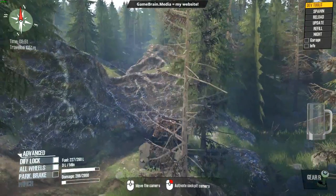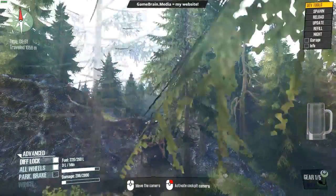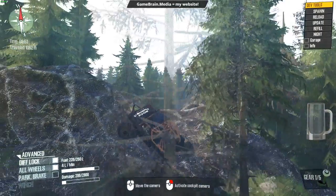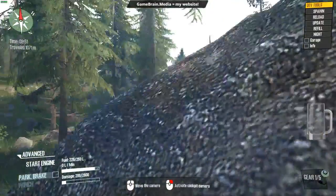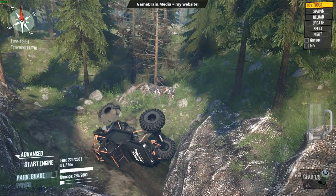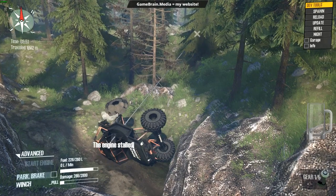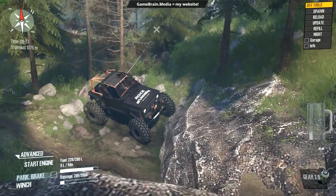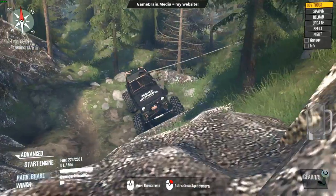Throw it in automatic, back up, and assault the hill. Same issue, different moment. What have we got here — looks like a failure to drive, not a failure to communicate. Okay, get up and try it again. If at first you don't succeed, change gears, throw a winch, do something.